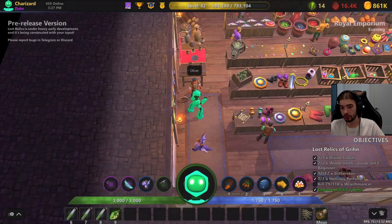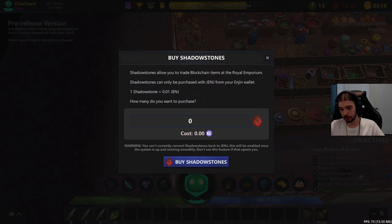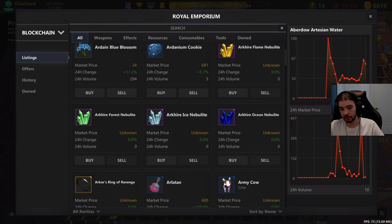Once you've transferred your ENJ to gENJ and have that balance in your wallet, click the red icon in-game at the top. A button will come up saying 'Buy Shadow Stones.' You can then buy shadow stones based on how much gENJ you have. For example, if you transferred 100 gENJ, you'd type in that number and click 'Buy Shadow Stones,' and your balance would update. Then head back into the Royal Emporium to start shopping.